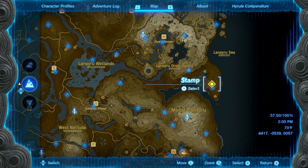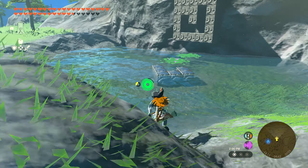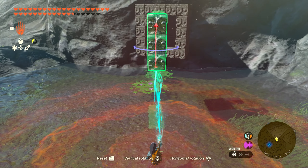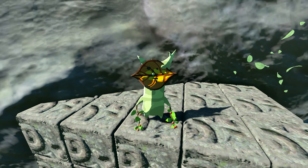Seed number forty-eight is also going to be here on the Talis Plateau. On the map there's a small pond — if you work your way over to the pond, you'll find a puzzle. The piece is going to be right here in the water, and all you need to do is rotate it around. You'll be able to fit it into the square on the rock here. The Korok will appear and you'll get seed number forty-eight.